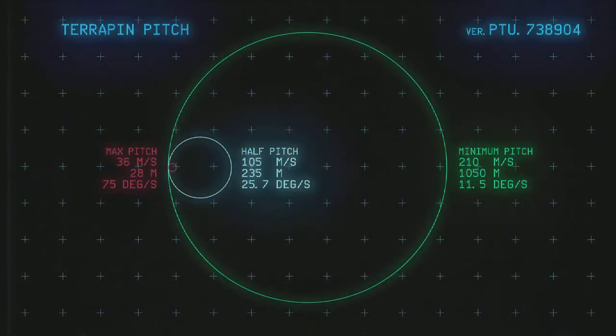Taking a look at the pitch axis first: at minimum effort the Terrapin turns at 11.5 degrees a second with a turn radius of just over a kilometer. At half effort we're at 25.7 degrees a second with a turn radius of 235 meters. At max effort the Terrapin turns at 75 degrees a second with a turn radius of 27.5 meters. To put those numbers in perspective, the minimum effort numbers are almost 40% better than the Sabre on the same axis, and the rate of turn is almost 26% better. At half effort, radius is still 40% better and the rate is 28% better than the Sabre. At maximum effort the Sabre is much better, but these intermediate turns are really impressive.